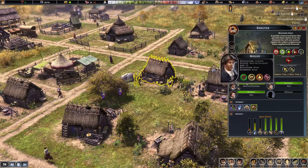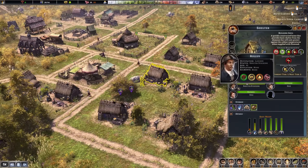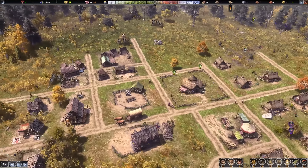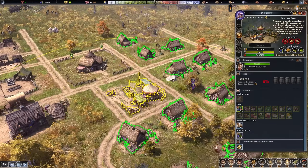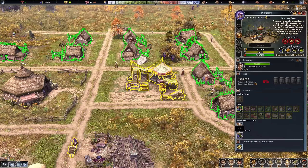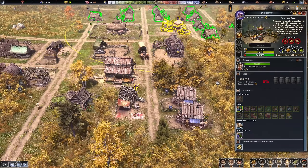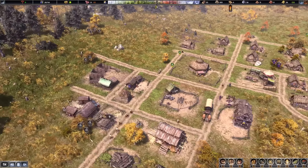Three more villagers joined and another was born — Camus. Luther and Camus live together with Rollus. Lottie was possibly the wife there — strange things in my village. At least we have more villagers and more taxpayers since they get supplied by the market. The market has stored berries, herbs, and firewood — villagers can get supplies directly from here rather than going to storage houses. The market trader is going to food production buildings collecting resources. We now have 11 gold.